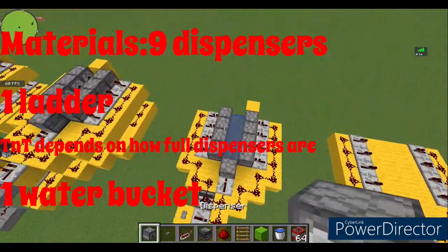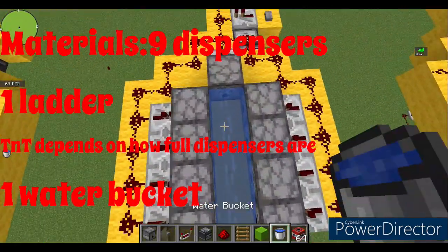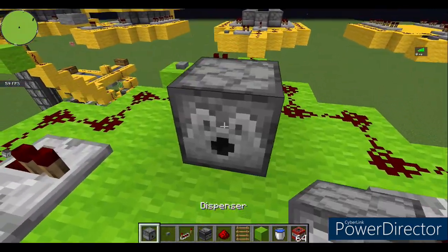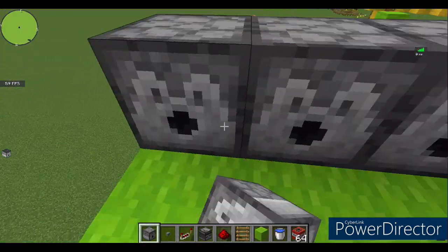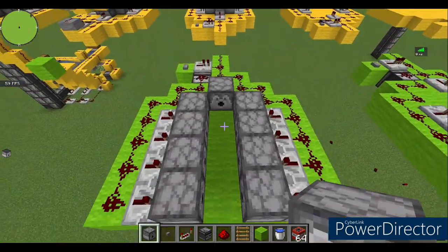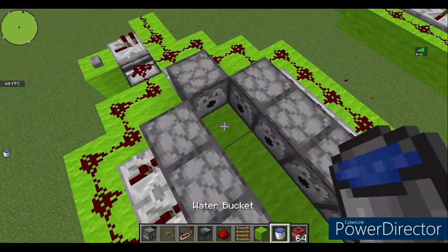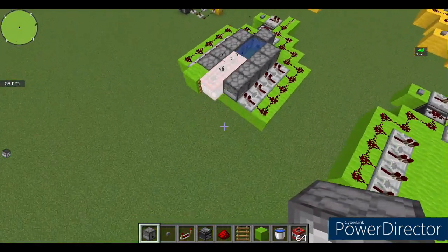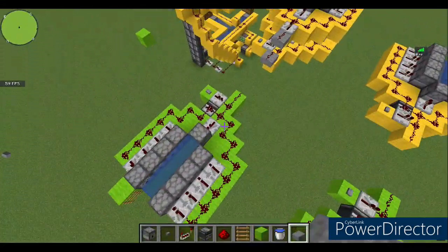For stage three, you're going to need some dispensers, a ladder for right here, and TNT to fill all of these dispensers, as well as some water. Put the dispenser right here — I have these dispensers already filled with TNT, so I'm just going to place them on each side. Make sure they're not facing up but are facing inwards. Put a block right here, your ladder, and then the water bucket right here. Click this button and you'll see all the TNT come in and blow off.